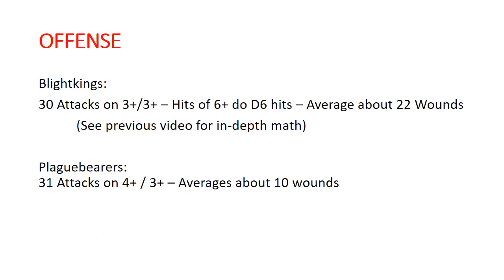On offense — I'm not going to go in-depth on Blight Kings since I did a whole previous video on how I came up with those numbers. Needless to say, a unit of 10 of them is going to throw 30 attacks and average about 22 wounds. Plague Bearers get 31 attacks and average about 10 wounds. So you can see already on the outset, Blight Kings without buffs are literally more than twice as powerful offensively than Plague Bearers.